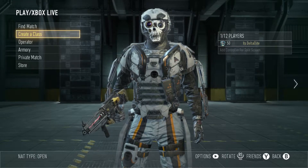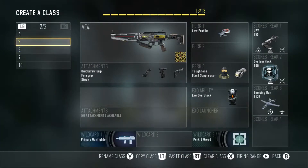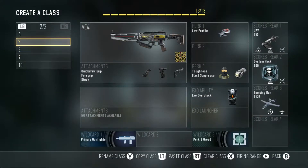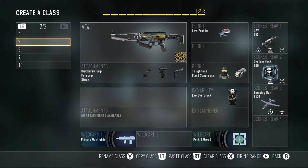Welcome back to another Advanced Warfare video. Today the AE4 and the AE4 Widowmaker dropped on Xbox for season pass holders. If you're on PS3 or PS4 it comes later in the month or when the first DLC releases. Today I'm going to go through some class setups, stats, and later I'll have two gameplays — one team deathmatch with the AE4 and one with the Widowmaker, just to show off the differences.